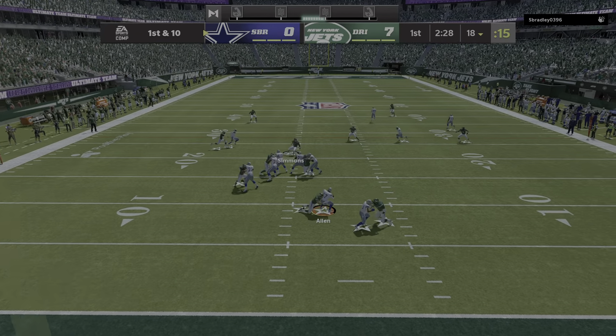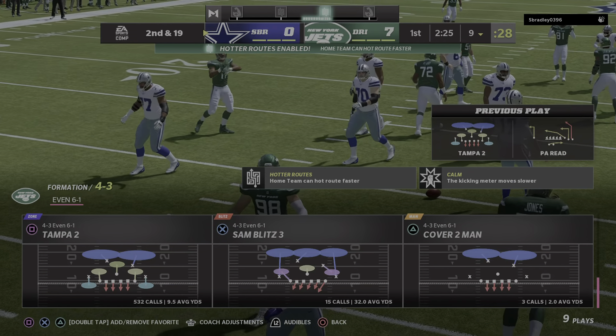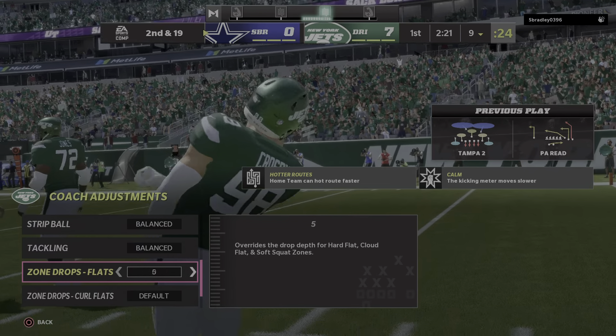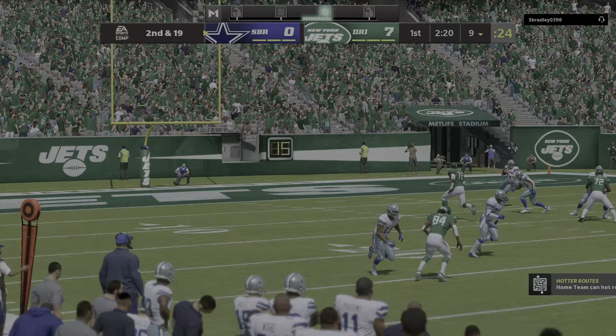Trying to shake off the interception, from the left now the pressure comes and he goes down just inside the two — back at the nine. Max Crosby is the one that got home and takes him down for a loss of nine.